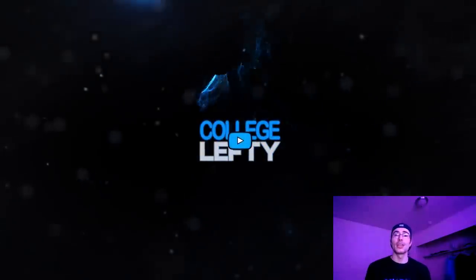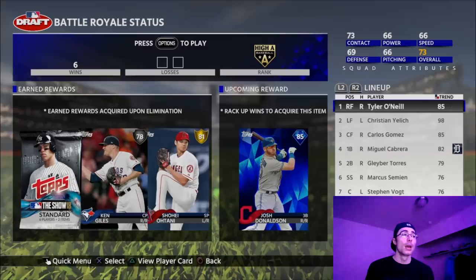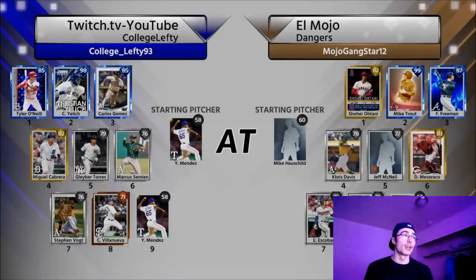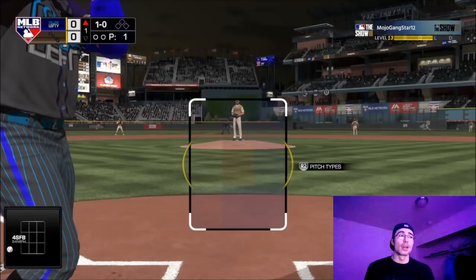What's going on everyone, College Lefty here. In this video I'm going for a 12-0 Battle Royale run. I'm currently 6-0, my nine-game reward is Josh Donaldson, and this team is pretty good — I have Tyler O'Neill, Christian Yelich, Carlos Gomez, a three-diamond draft with Miguel Cabrera, Gleyber Torres, Marcus Stroman, Steven Vogt, and Christian Villanueva, with our common lefty Mendez on the mound.